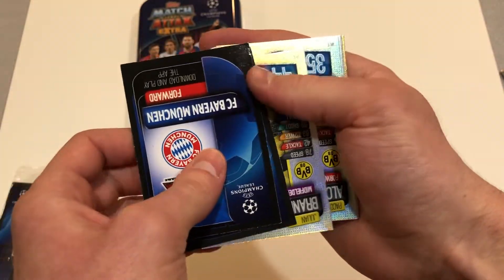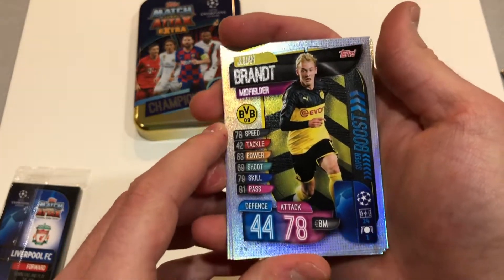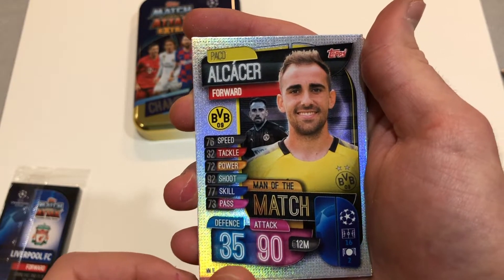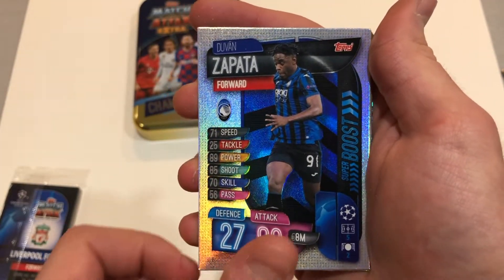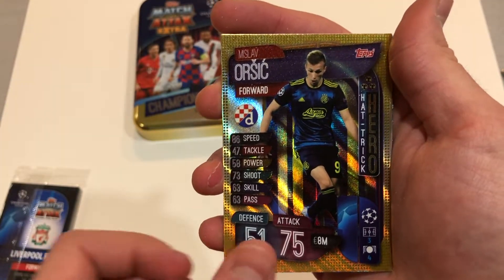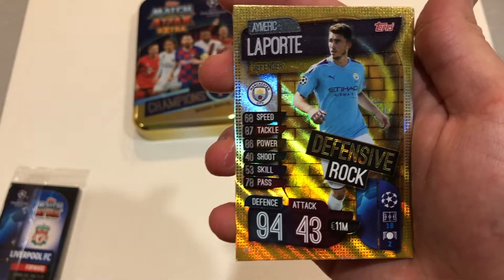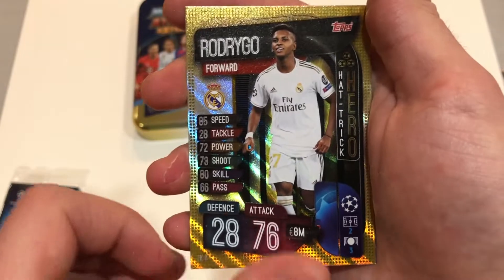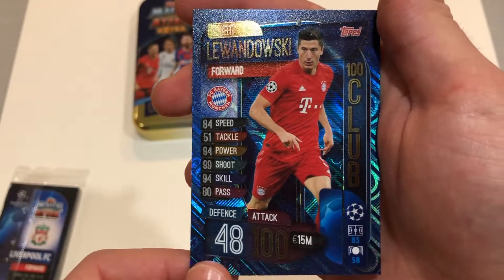Alright, and let's look at the inserts here. We've got Julian Brandt Superboost, Paco Alcacer Man of the Match, Duvan Zapata Superboost, Luis Suarez Man of the Match, and we've got Orsic Hachikiro, Laporte Defensive Rock — it's a new card, really cool design with the bricks in the background. And then finally, we've got Rodrigo Hachikiro, followed by Hundreds Club Robert Lewandowski. What a cool card that is.